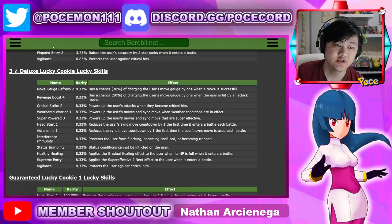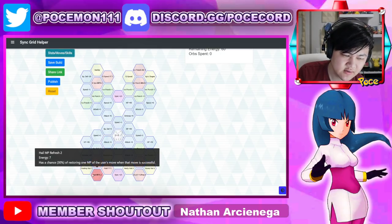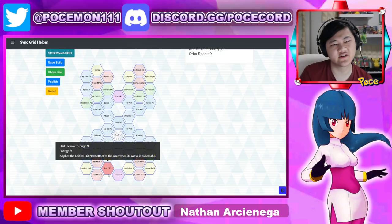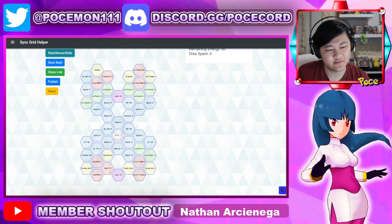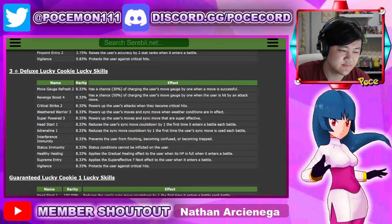Weathered Warrior 3 powers up moves and sync moves when weather conditions are in effect, which you should try your best to always have in effect. Candice with MP Refresh only two on hail — sometimes in longer battles like a Legendary Arena it might be gone by the time you want to use it a third time, but in shorter battles you should definitely be able to keep it up the whole time. So that is definitely an option.